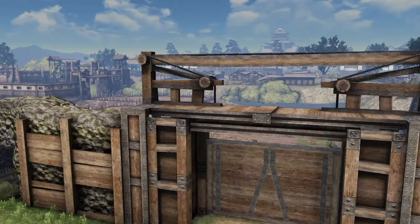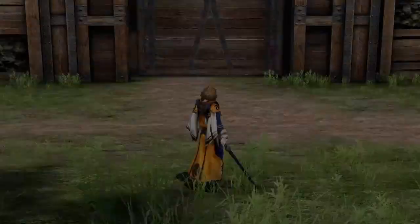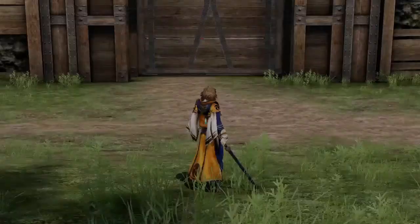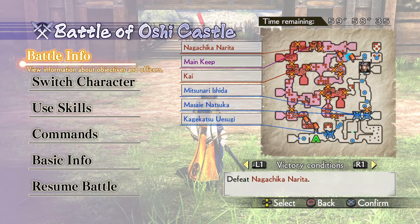Greetings everyone and welcome to another moveset with commentary. Today we have number 19, which is Takakage Kobayakawa. His weapon is called the Swordsmith's Blade — not really a fan of that name. I think when you look at his weapon, they could have been a little more creative.